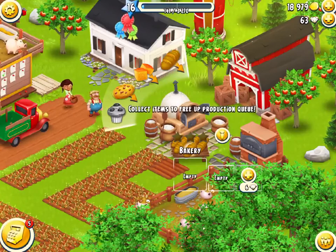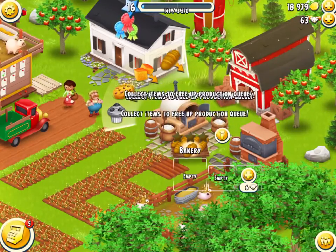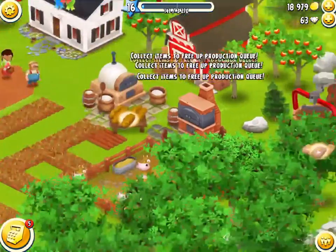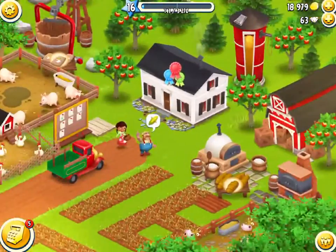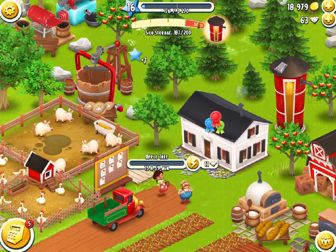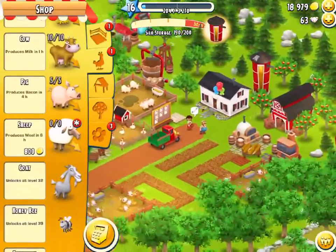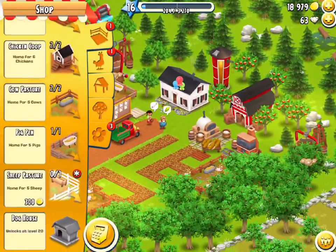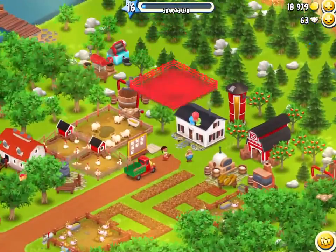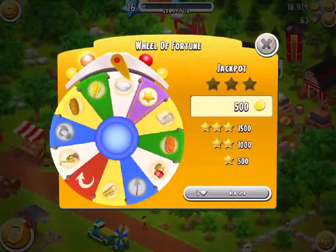The barn is full — 'collect items to free up production queue.' We've reached the max limit which is apparently 49, so there will be 49 bread that I'll collect once I have barn space. With my apple trees, they've reached the second harvest so I'll be harvesting them again. There's not going to be room to put my sheep farm because I've filled up every bit of space, so I'll try to make room without cutting things down.